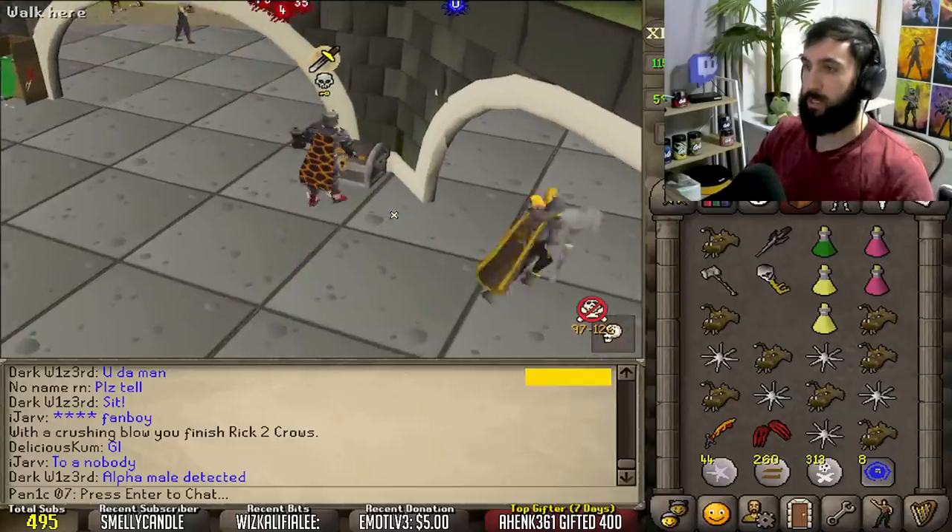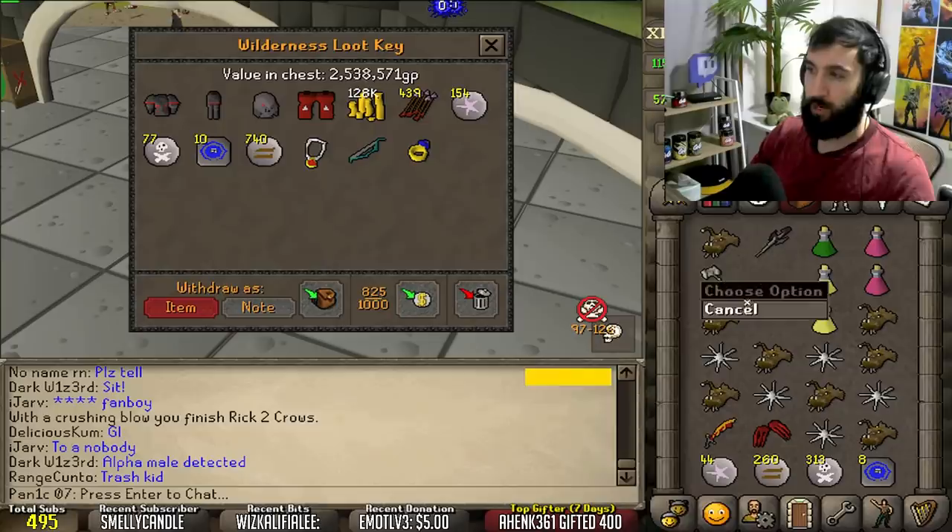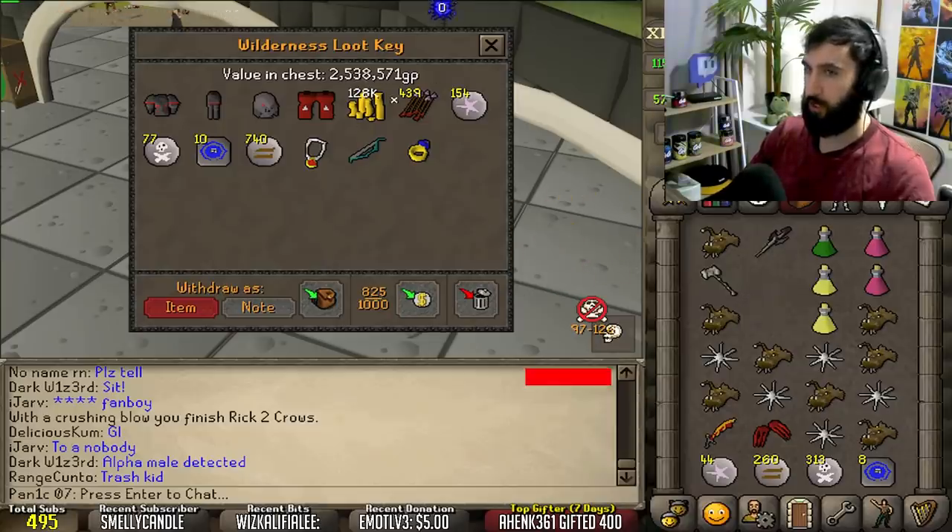Anyway, what do we get? Oh - 2.5 mil, I'll take it. I think instead of just price-checking the key I'm just gonna open the chest - I think it looks cooler.